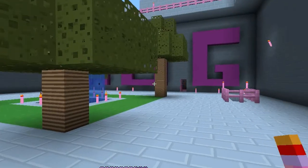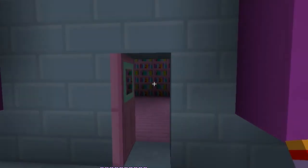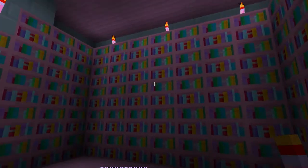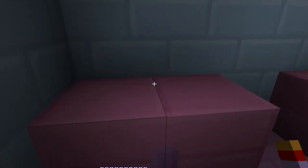Just heading over now to show you the princess tower. In here we have the library on the bottom floor, and up on the next floor we have our armor room.